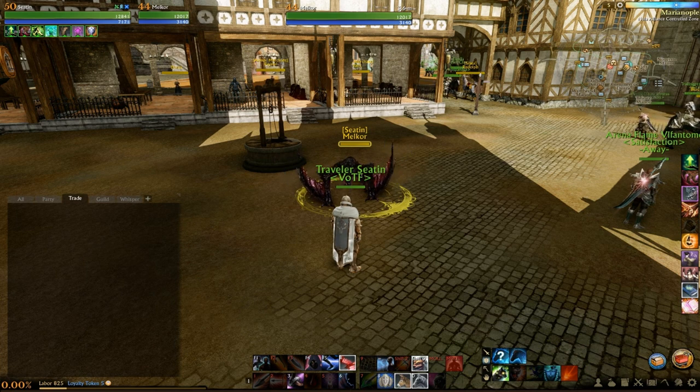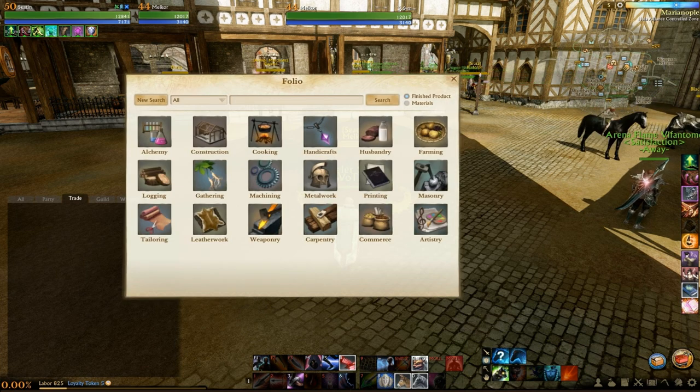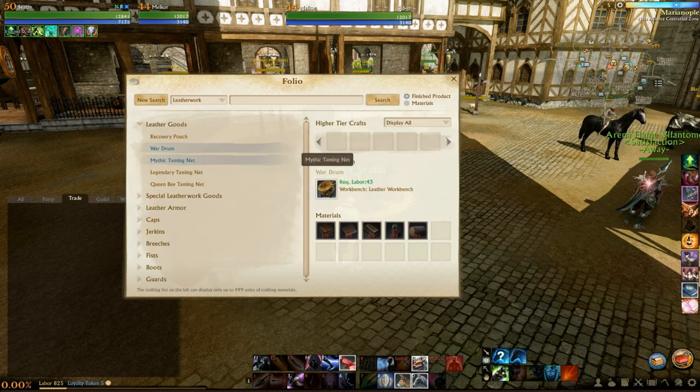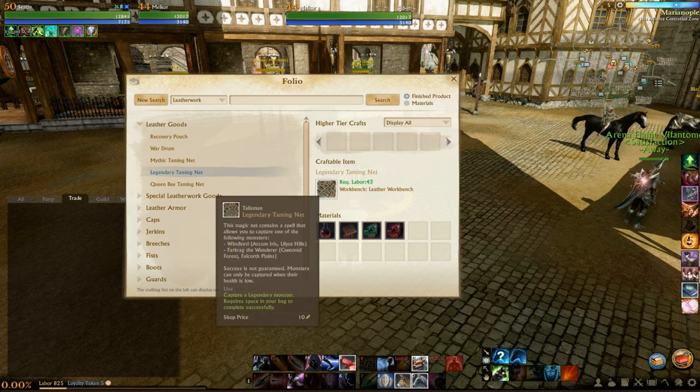You're probably wondering how do you do this? How do I go about capturing a world boss? Via the level working, under level goods, there are two different types of taming nets: a mythic taming net and a legendary taming net. If you hover over the nets and see the tooltip description, you will see the legendary taming one allows you to capture two different bosses, which are Windlord and Farcrag the Wanderer. Both of these bosses have a location on each one of the continents, so there could be two of them active at any time — one on the eastern continent and one on the western.